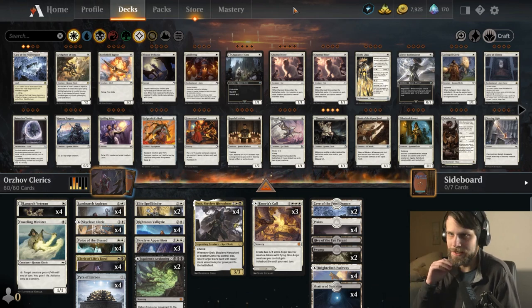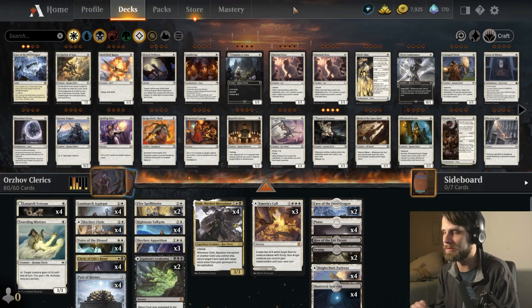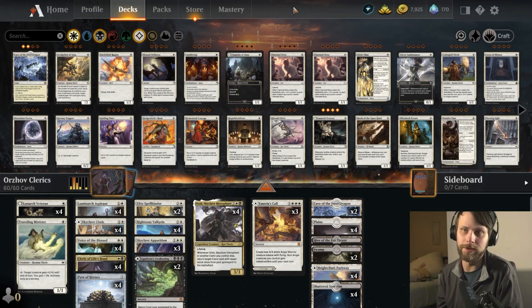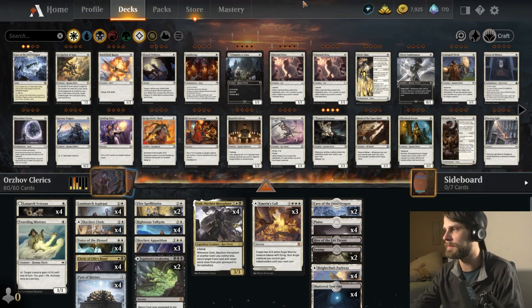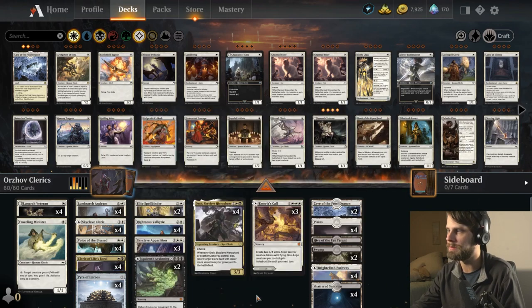Let's talk about today's deck. This is Covert Go Blue's Orzhov Clerics deck. Covert Go Blue is a massive YouTuber in the MTG Arena world — a very strong deck builder — and he shares all of his lists on Aether Hub, which is very kind. Thank you so much for sharing this. I really like this deck. Clerics in general I think are very good. You've got a lot of recursion, a lot of life gain, a lot of actual interaction, and a little bit of tech with the Pyre of Heroes.